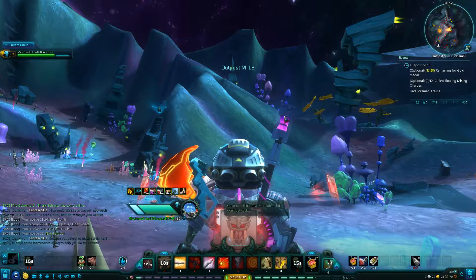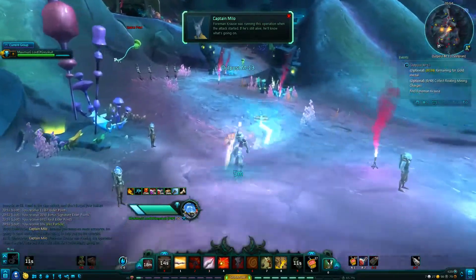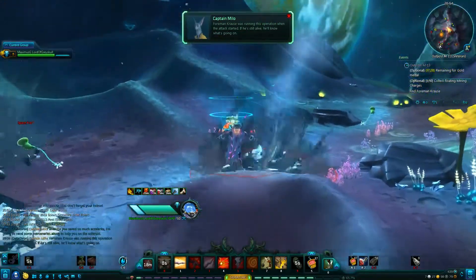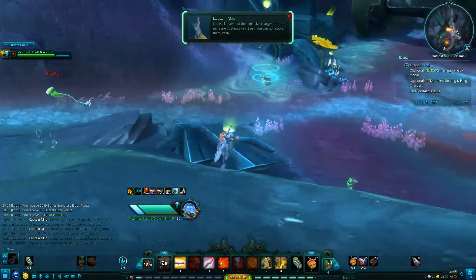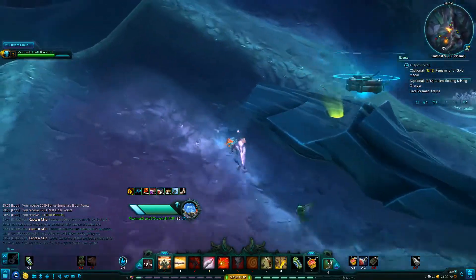Now we need to go to the asteroid surface, so put the leap back on because we're going to be running around. Open up the control panel and it'll take you outside — you can press Escape for this part.